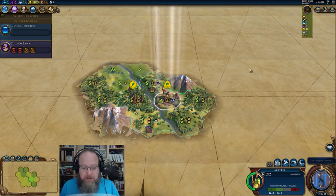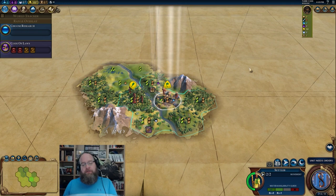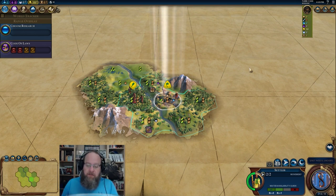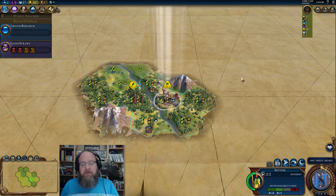Welcome back ladies and gentlemen to another edition of Civilization Six, coming at you finally with Ethiopia. They weren't announced that long ago but it's felt like forever since they were announced because we are so excited to play them. Holy cow, this is going to be fantastic — Ethiopia's in the house, let's go.